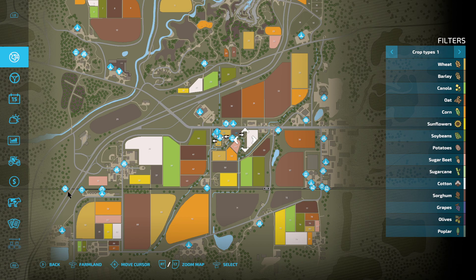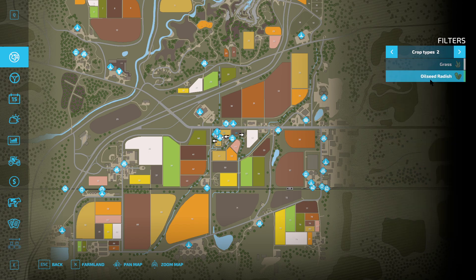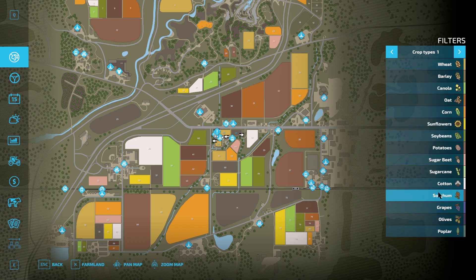Now the new crops for base game are sorghum, grapes, and olives. And that's it — those are the new crops. So they added a few things. Thanks for the follow ODF, aka Ferret Farmer.